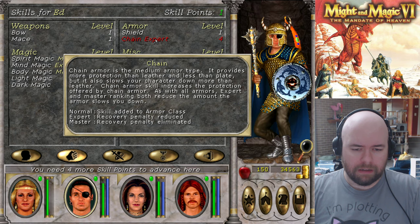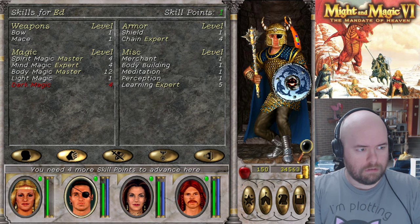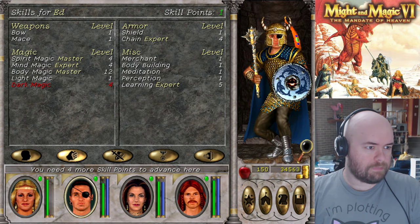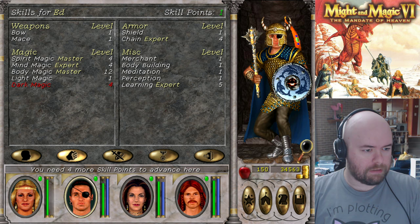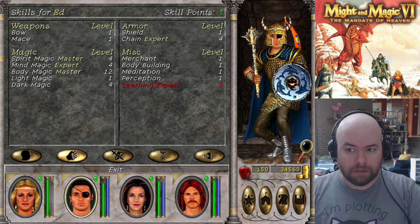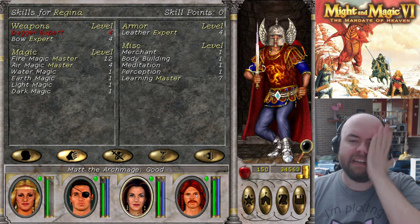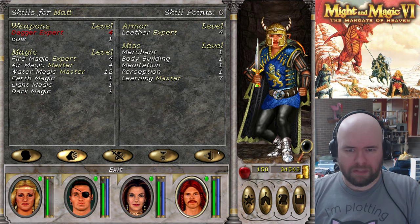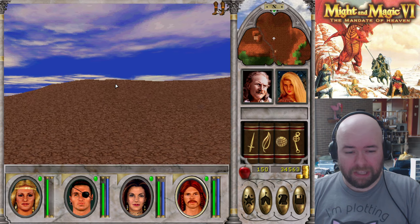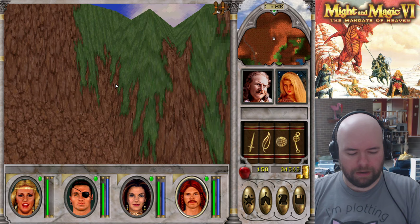Chain — I think you do need that, let me check really fast. Yep, ten ranks. It just doesn't cost you any money, and you have to be Crusaders. So you need ten ranks in chain and ten ranks in leather. I really hate throwing that many skill points at something that's effectively useless, but they don't have robes in this game, which would be the way you'd want to do it in other games.